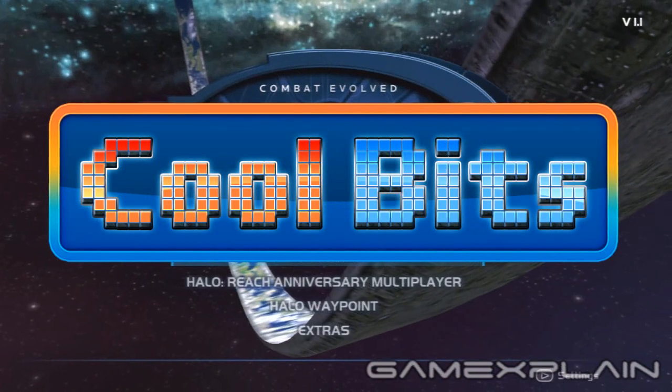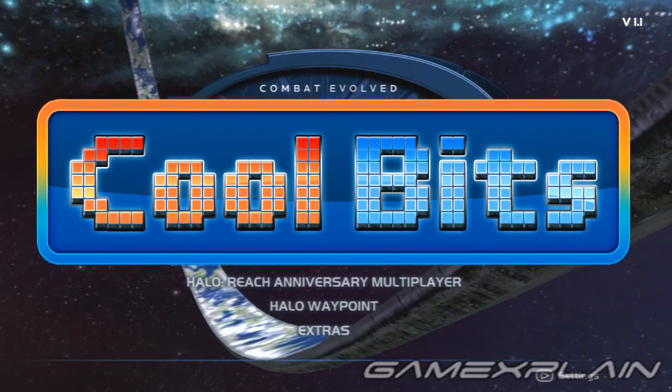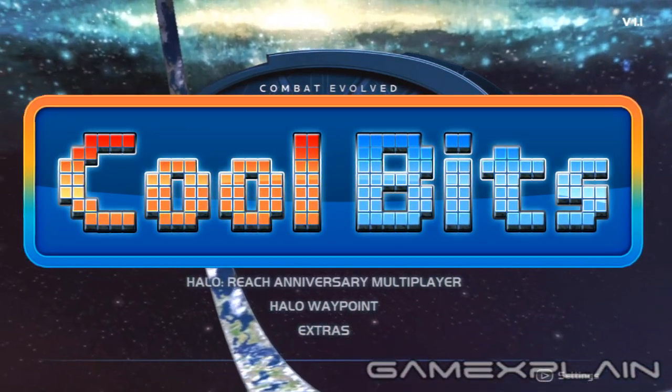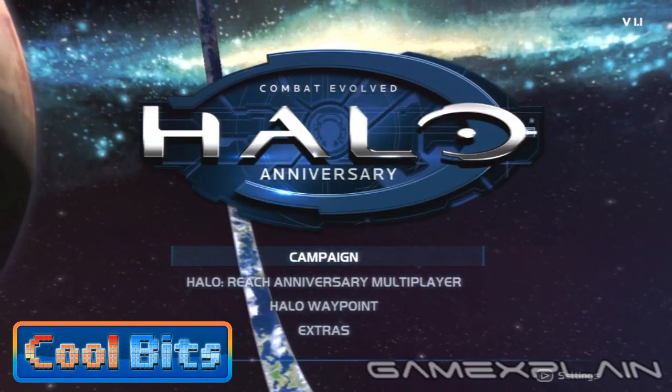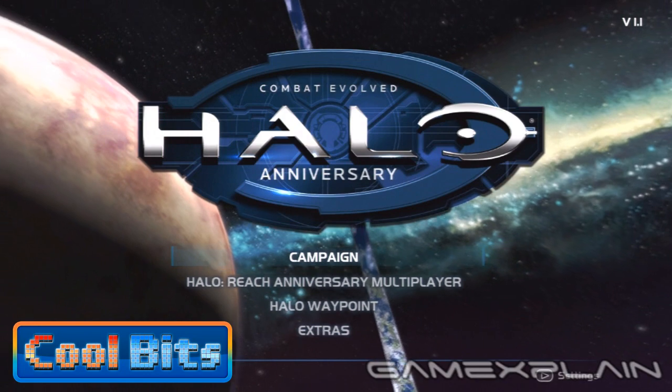Hey guys, welcome to Cool Bits, where we point out our favorite small moments from popular and maybe not so popular games. These cool bits might be a secret, an easter egg, or just a small detail that really resonated with us. This time we're going to take a look at a well-hidden secret in Halo Combat Evolved, which also works in the Anniversary Edition, as shown in this video.